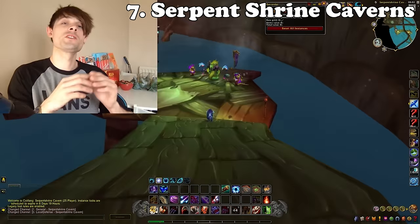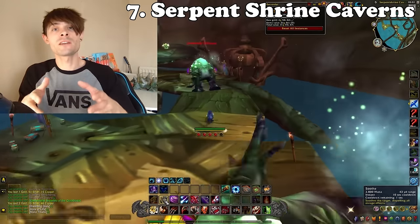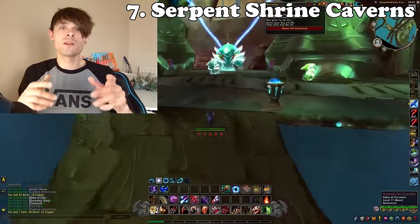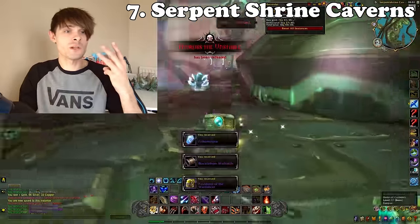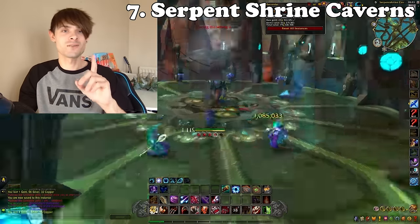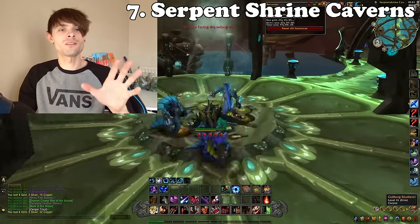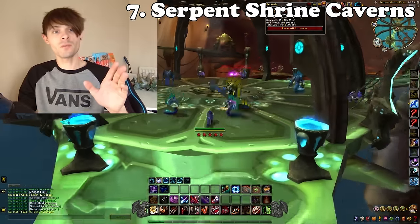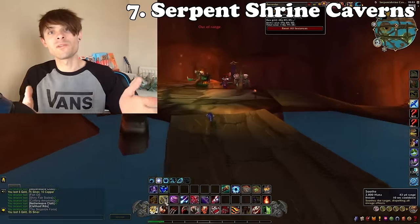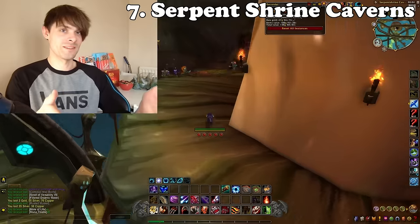At number seven we have Serpent Shrine Caverns, a nice little TBC raid that can fetch you a decent amount of gold. You can gain three different types of battle pets: the Coilfang Stalker at 6,000 gold, the Tainted Waveling at 993 gold, and the Tideskipper at around 4,000 gold. The keynote items are the Coilfang Stalker and the Tideskipper. The Tainted Waveling comes from the very first boss, so you'll get it more frequently — which is why it doesn't go for as much.